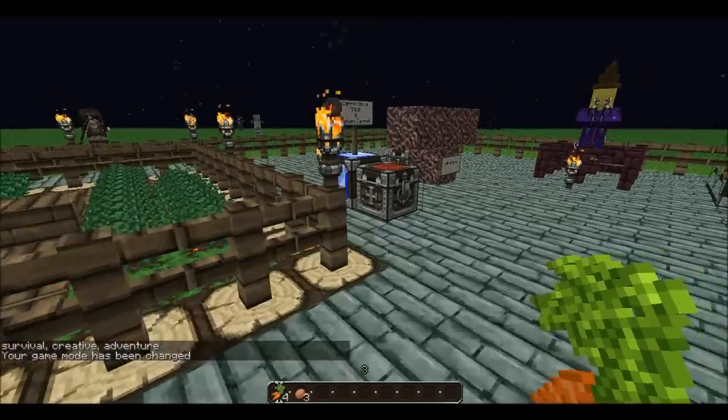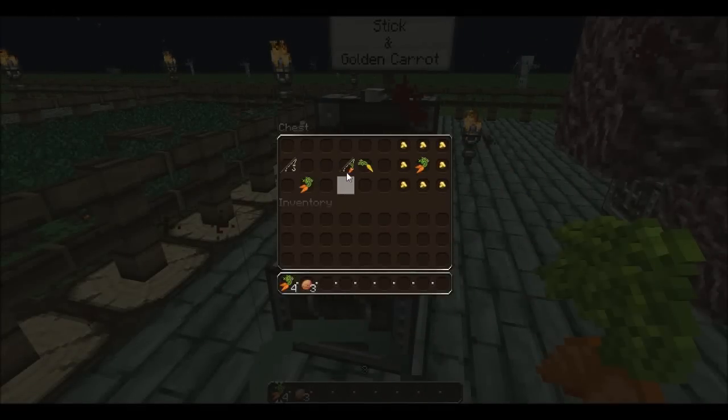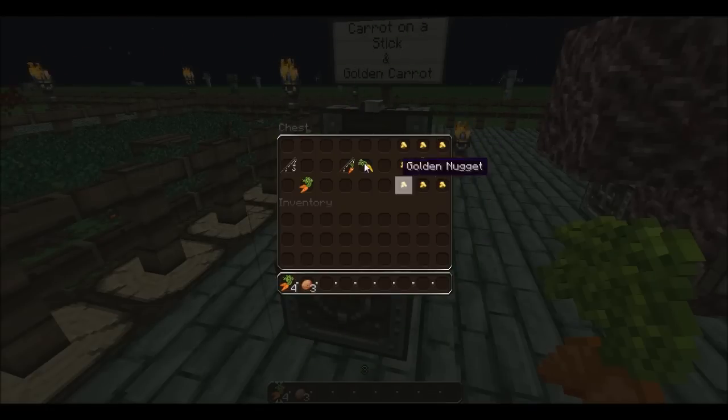We have carrots on a stick, which is basically a fishing rod and a carrot combined to get a carrot on a stick. The golden carrot is made by putting a carrot in the middle and surrounding it with gold nuggets.